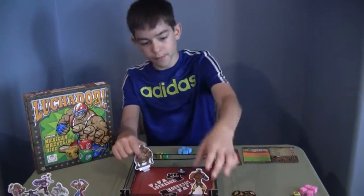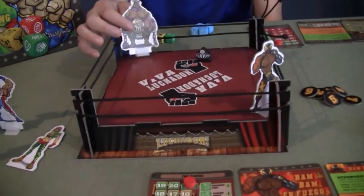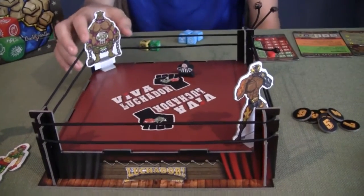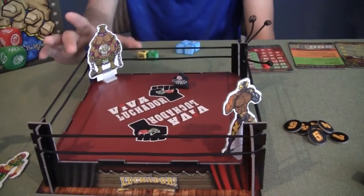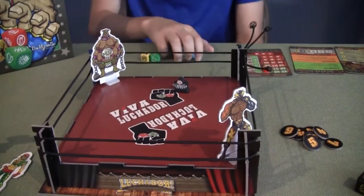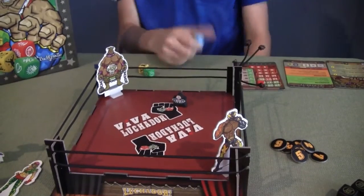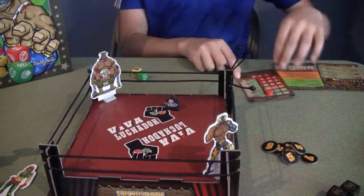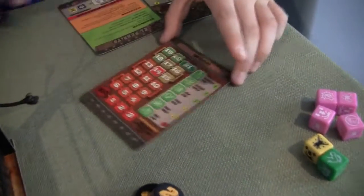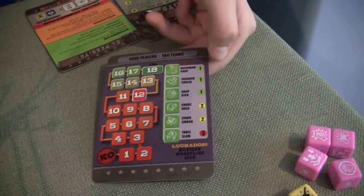To begin, two players or four players. You can play four people in the ring but that's more advanced — and you can tag team. If it's two players, first you get your strength card and put it on the side that says two players. There's one side for two players and one for four players, so you have less health in a two-player game.